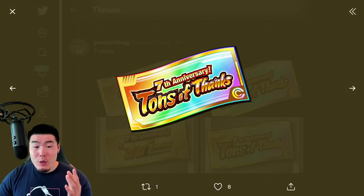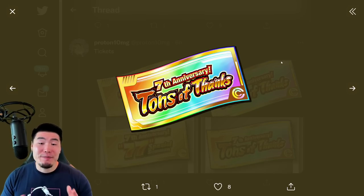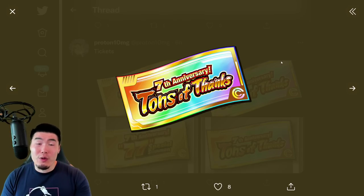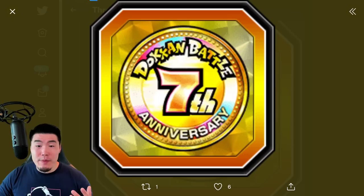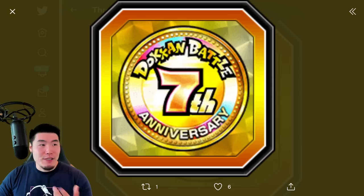We also have the Rainbow Tons of Thanks tickets, which will be available through missions throughout the anniversary. These can be used starting with part 2 of the anniversary on the Dual Doh Confess banners, as well as the part 2 banner. After that, we have the special 7th anniversary coin, which can be used in the Barbershop to exchange for Kais, potential orbs, Zenni, stuff like that.